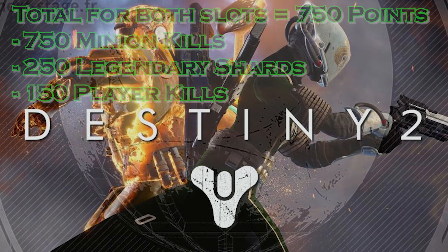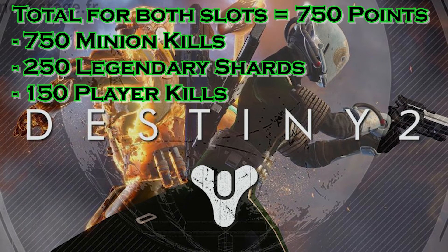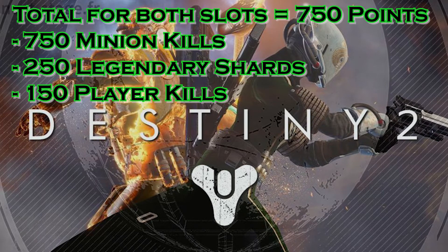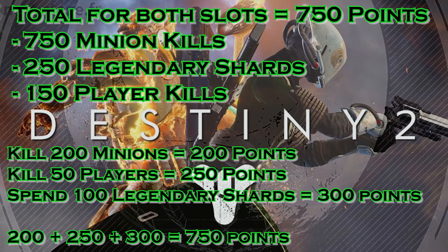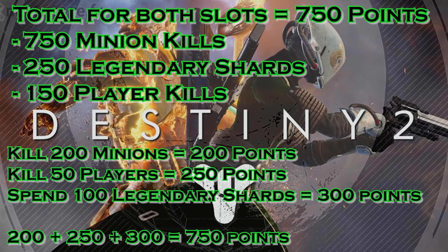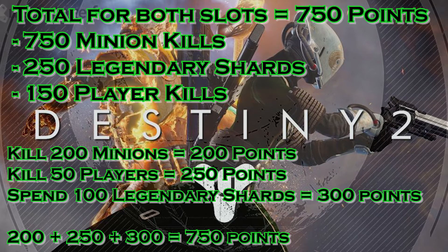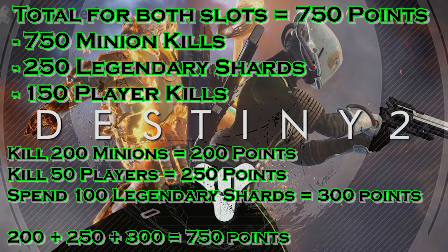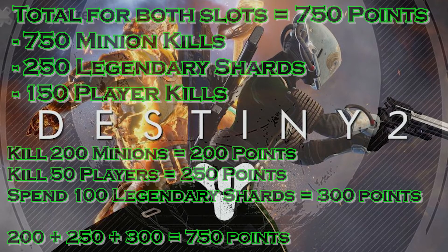For the second mod slot, make it 450 points with the same rules. To unlock both slots you need a total of 750 points. You could do three strikes for 200 minion kills (200 points), get 50 Crucible kills (250 points), and spend 100 legendary shards (300 points) — totaling 750 points. You can mix and match activities or focus on just one to unlock both mod slots.